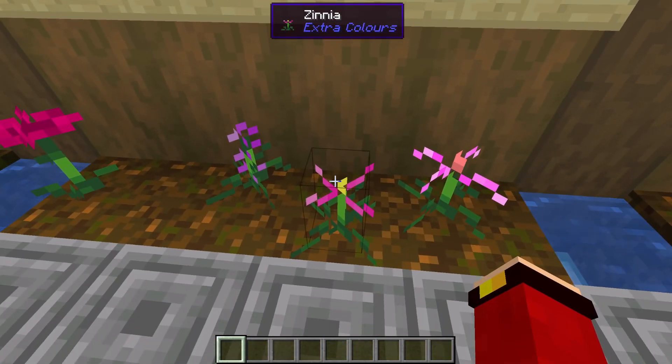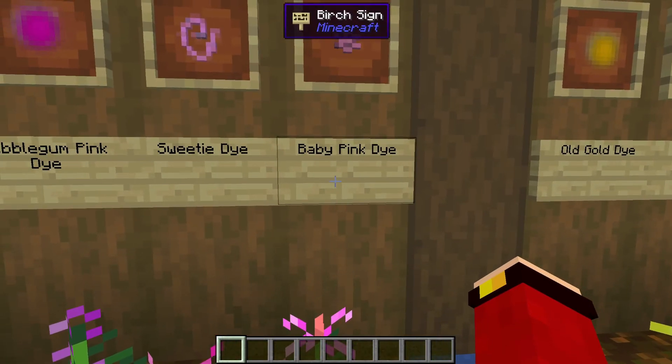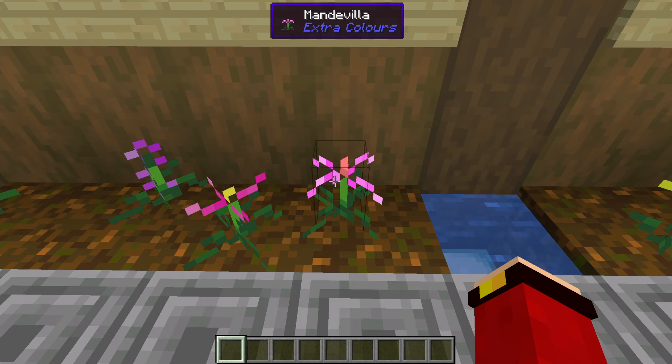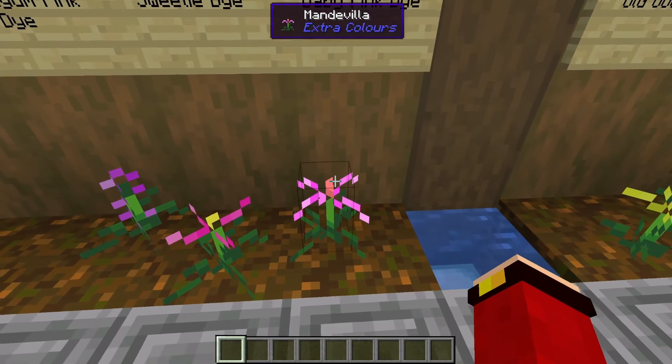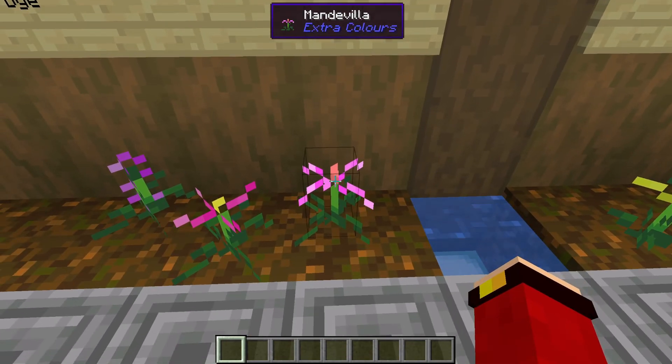Here we have sweetie dye, which comes from the xena. Here we have the baby pink dye, which comes from the maddie villa — hopefully you guys can read that name on screen, because yeah, that's the reason why it's up there.